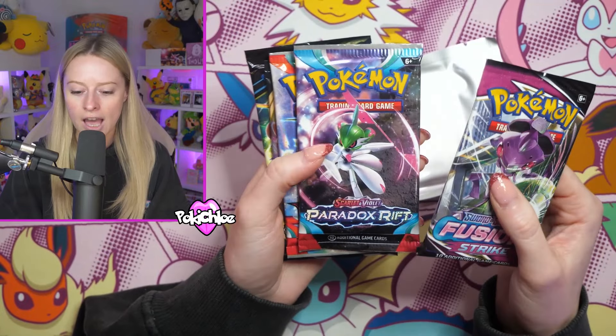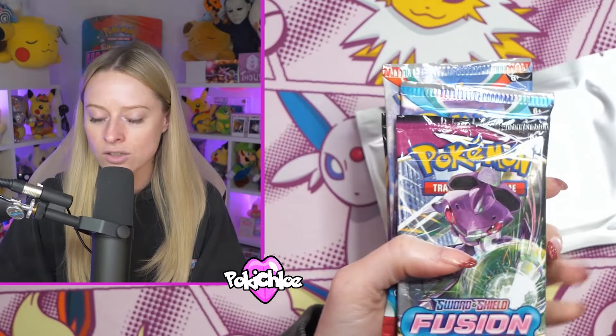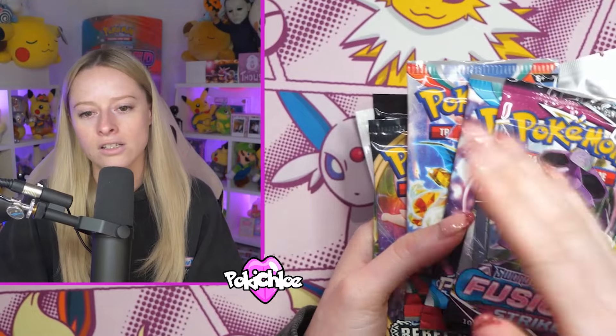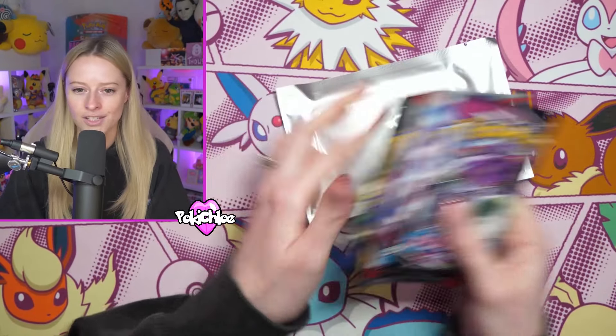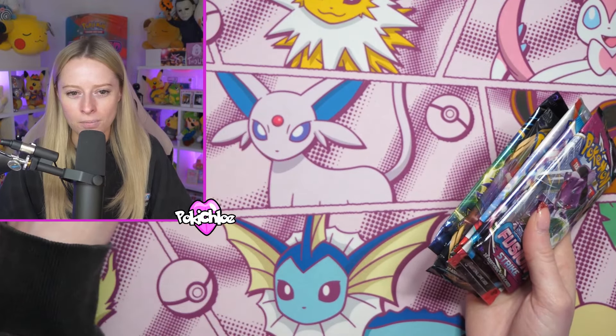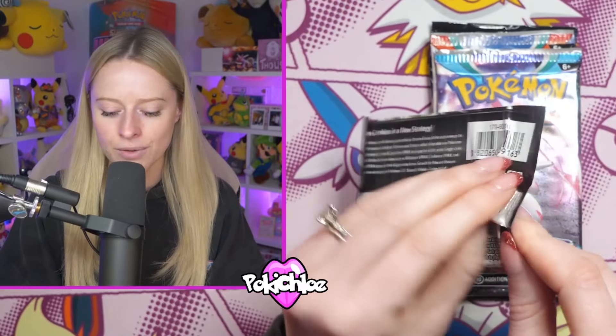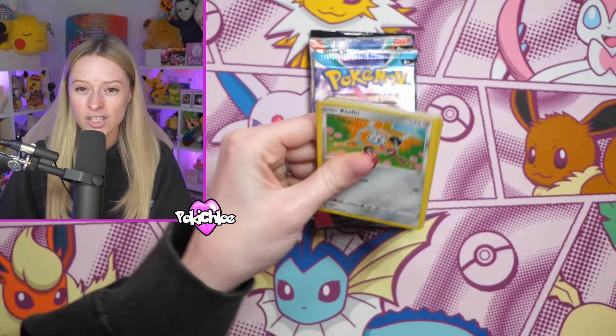I'm not going to show you the QR code because I want to see what that video is. So we got Fusion Strike, Paradox Rift, Obsidian Flames, Rebel Clash and Crown Zenith. So even though it said sword and shield era, I can see there's some scarlet violet era in here - obviously as time's gone on they've added in scarlet violet because we're now in the scarlet violet era. And then we have a silver bonus pack right there, so I'm going to pop the silver bonus pack to the side.